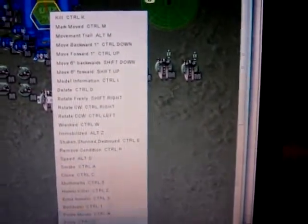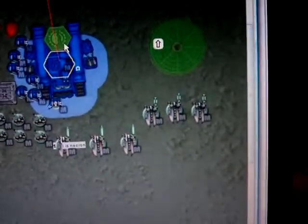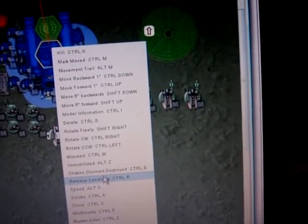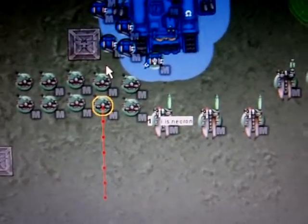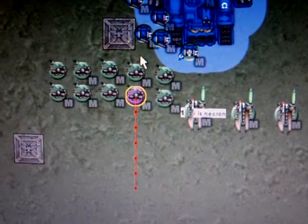Drop pods and rhinos — their doors actually open up, which is really sweet. Click doors and all the doors open up — how cool is that? You can also remove condition to get rid of anything you've put on a model. As far as the Necron warriors are concerned, this is one thing that I was really impressed with — Control B, or you can right click and click it. It changes the slot of base on it, so you can change the color. There are a ton of different colors to choose from, so you can help differentiate squads — it's a really nice feature.